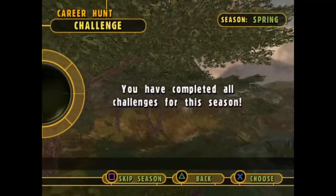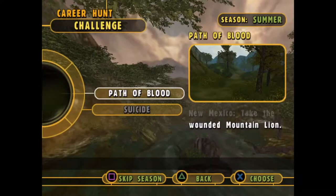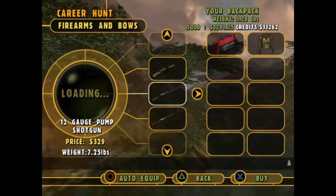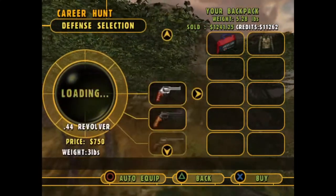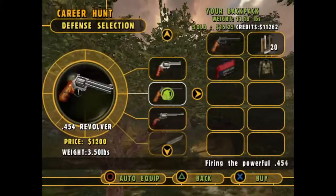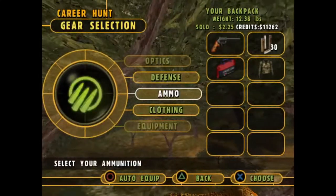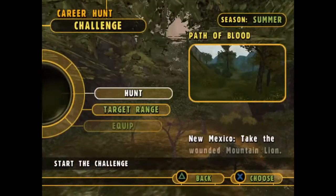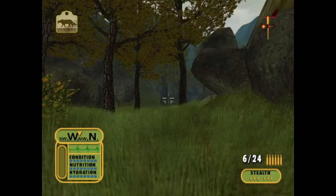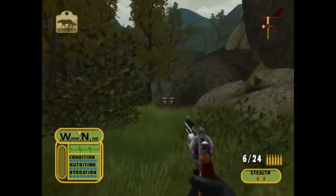We have no challenges for spring. We have Path of Blood, which is taking the wounded mountain lion. We are going to sell our rifle because I want to use something different. I want to use the 45-4 — we haven't used it in the entirety of the series. I feel like 30 shots should be plenty and we actually get $2 back. So here we are — we have to take the wounded mountain lion and we're going to do it with a revolver.